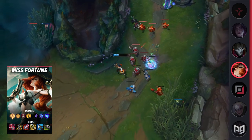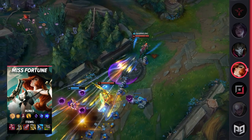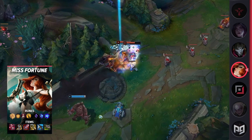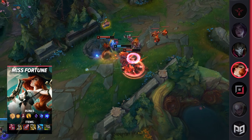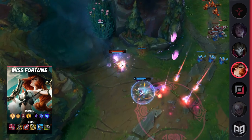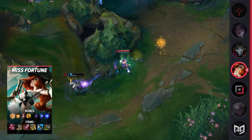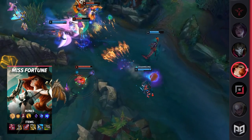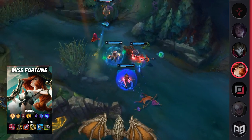MF's W is extremely underrated by a lot of players. It provides a ton of passive movement speed which allows you to quickly roam to catch waves, or just get back to lane. When you activate it, you also gain some attack speed. Her E is an AoE slow that is primarily used for disengage, or to set up her ultimate. Finally, MF's ultimate is extremely powerful, and if you pair it with your E, you're going to be hitting the enemy for most of the duration. Just make sure you're not somewhere that can be easily interrupted.